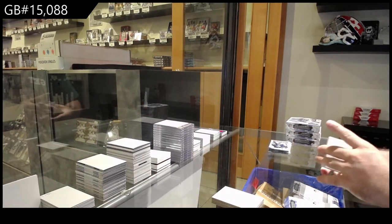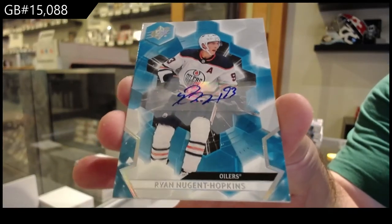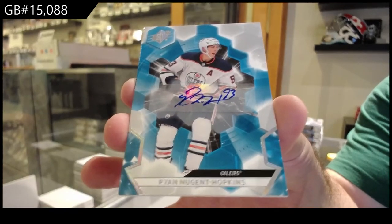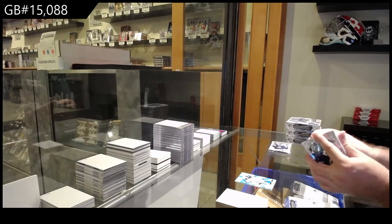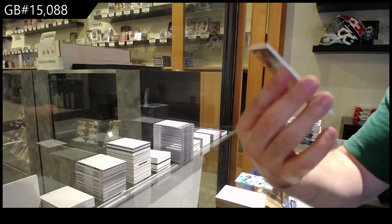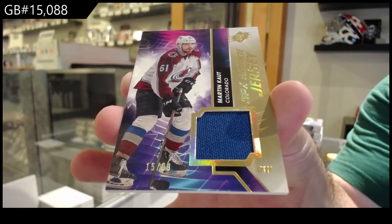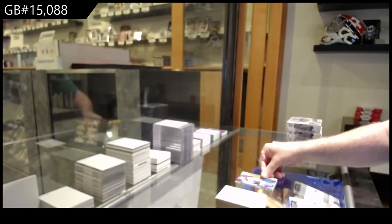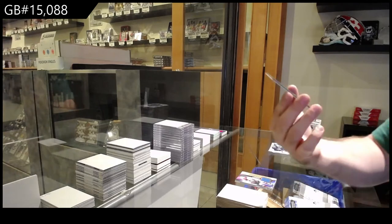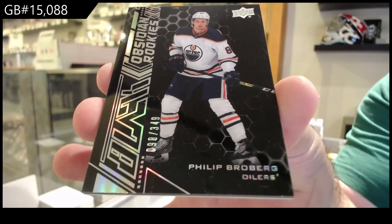A lot of high end stuff there. We've got a base auto of Hopkins for the Oilers. For the Avalanche, 99 gold SPX rookie jersey, Martin Cott. For the Oilers, Obsidian rookie of Broberg, 349.